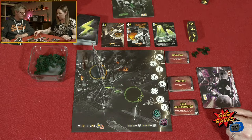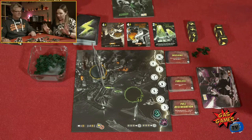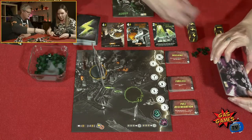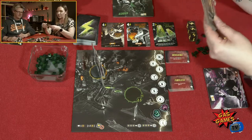Health doesn't do me any good. I like the ones — please be a one! Yes! I have three energy. I'll get one victory point, and I will go up two on the wickedness track which gets me a wickedness tile. I get to choose from these four.